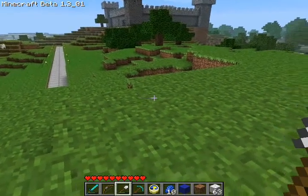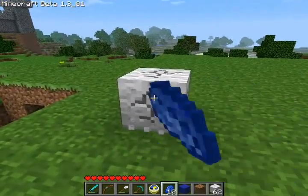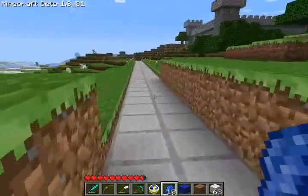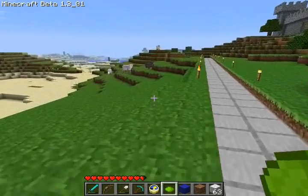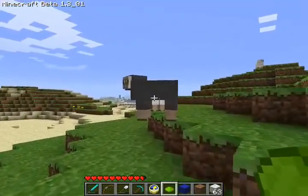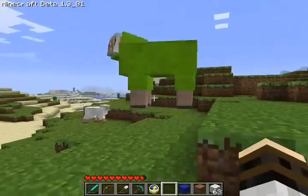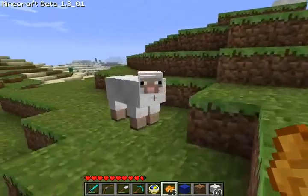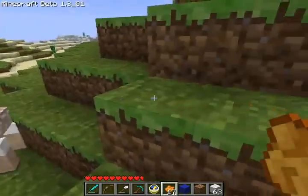Let me test something — I don't believe you can color white wool after it's been placed. No, you can't. So you have to color the wool before you place it. There's a sheep — let's actually make a green sheep. You can color in the black sheep that you find. If you just hit the black sheep you will get black wool — this is actually dark gray. See, he can be colored green. He still only gives me one... there we go, he gave me three! So that's three pieces of colored wool for one piece of dye. Pretty good.